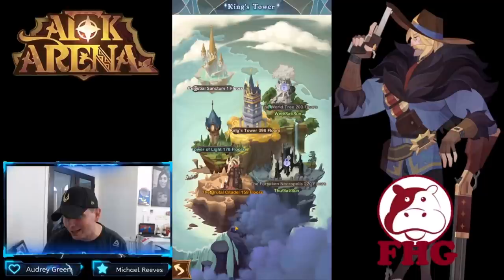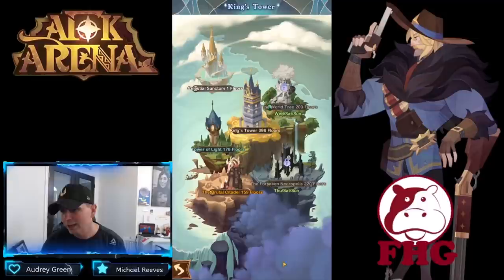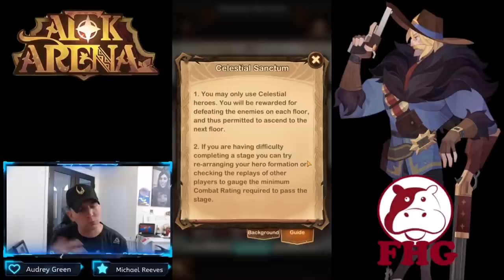The Hypogean Tower is coming very soon — not sure if there will be a dimensional tower, but the Hypogean tower is definitely here, covered in clouds and not yet unveiled. Looking at the Celestial Sanctum rules: you may only use celestial heroes. We thought it might be a combination of all three types, but it is celestial only. My celestial team on this free-to-play test server is not great, but we'll give it a try.